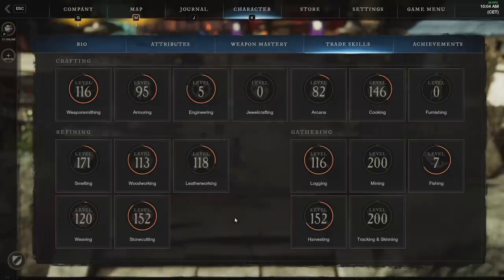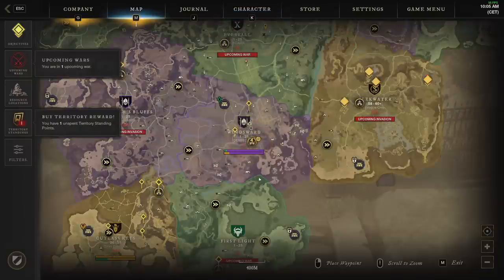I hit level 60 in 59 hours on day three, and it took almost 20 hours before I saw another level 60 in the world — that's how long I could hold the world first, because I was so efficient at the town boards. They might seem bad at first, but it just gets better and better the higher level you get.